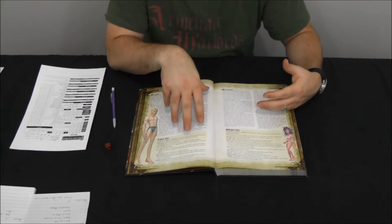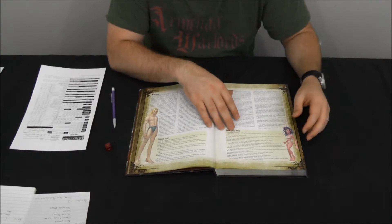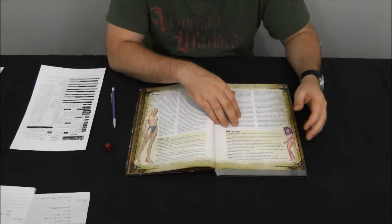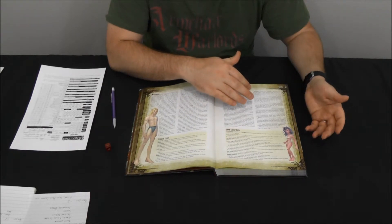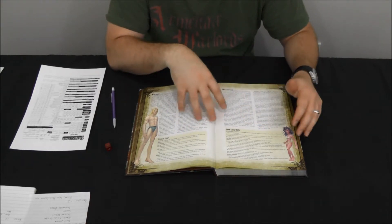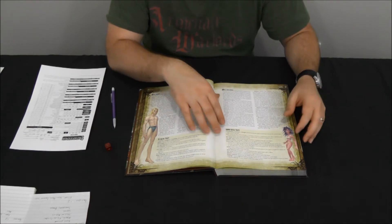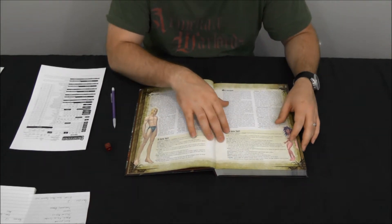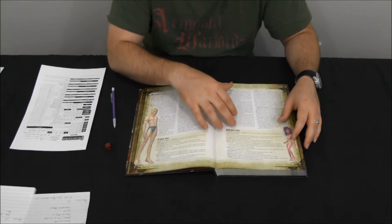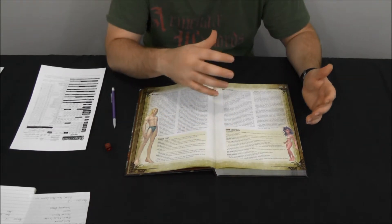Gnomes get Low-Light Vision, exactly the same as the elven version — they can see in poor lighting just as well as they can in good lighting. The next thing they get is Defensive Training, which gives them a plus four bonus to dodging blows from giants. This is the exact same as the dwarven ability and stems from the same archetypal idea that gnomes have a long history of fighting with giants.